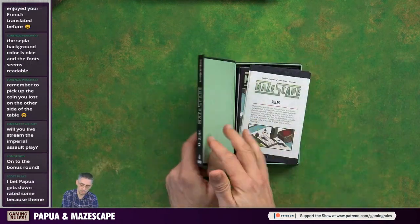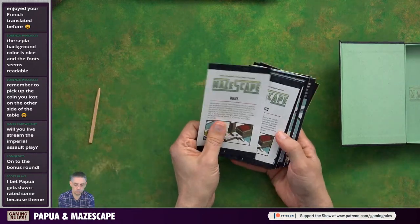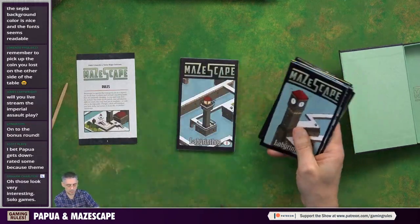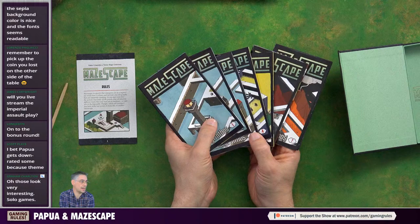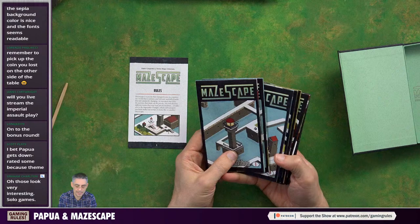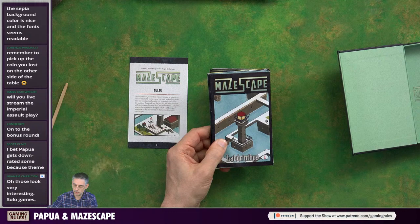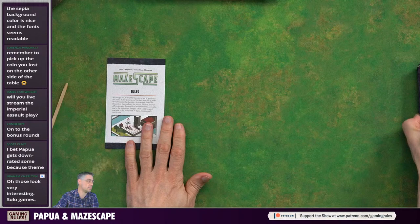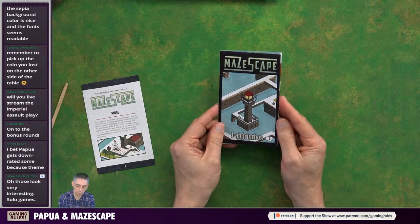We've got two of these, they are both standalone, and I'm going to open one of them and be careful to avoid spoilers. What you get in this game is a set of rules in different languages - Spanish, Portuguese, French, English. You get seven of these little booklets. Each of these seven booklets is a standalone little game, and it recommends you do them in order, but there isn't any need to do them in order, and you don't need to do this box before this box.